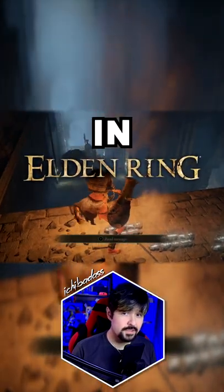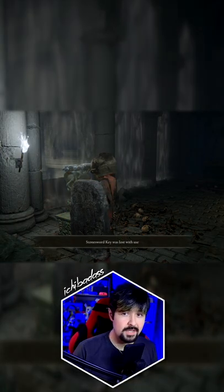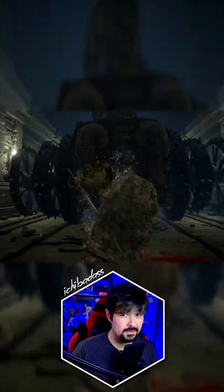Did you know in Elden Ring there's a secret to destroy the Chariot in Fringefolk's Hero's Grave? Travel to the Stranded Graveyard and open the Stone Sword Key Passage. But be careful — the Chariot will likely kill you in one hit.